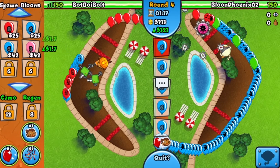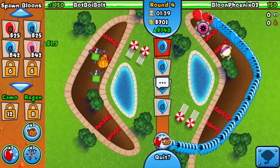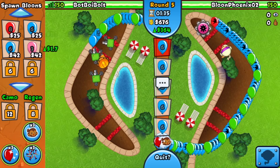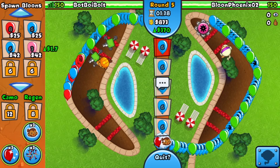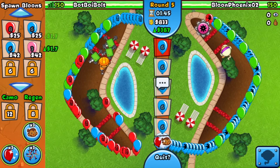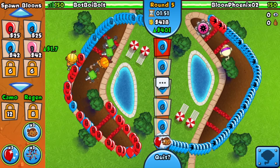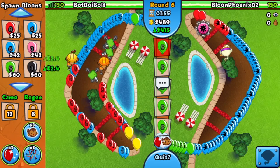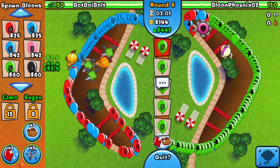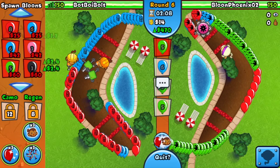He stopped — he upgraded to a Ninja on his side, didn't realize he'd be fine with just the Tack Shooter. He continued to upgrade the Ninja. The blues are starting to push quite a bit on our side, so I'm going for a quick 0-0 Engineer and eventually a 9-inch-nails upgrade. Round six greens though — that's a different story. He should be fine, but for whatever reason he's still sending constant blues even at round six.